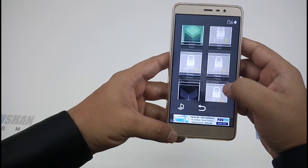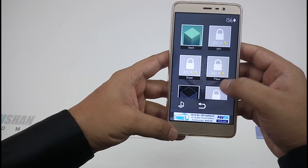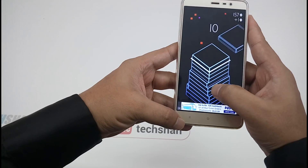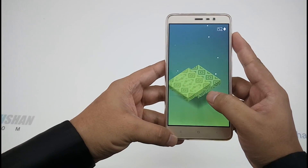As you play you'll be unlocking different patterns — for that you need something called gems. For every 200 gems you can unlock a different style of block. Here I have unlocked a few styles which is pretty nice.